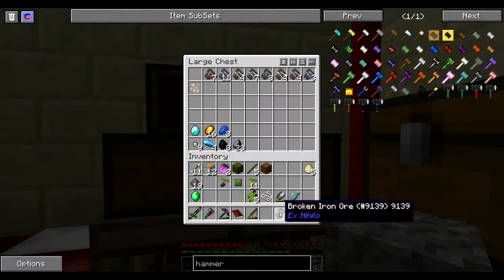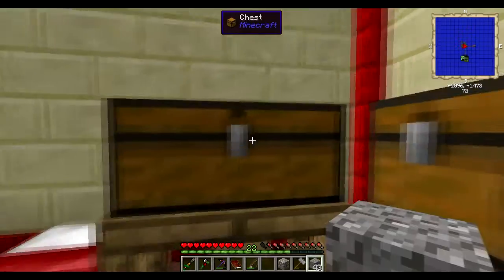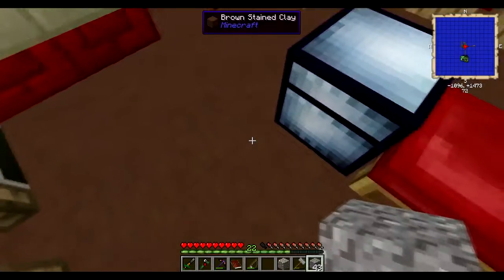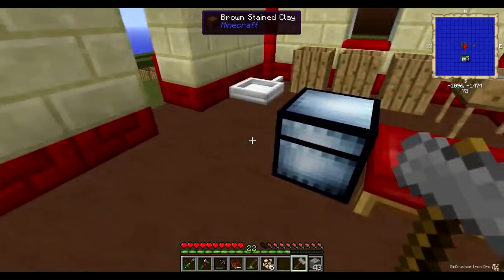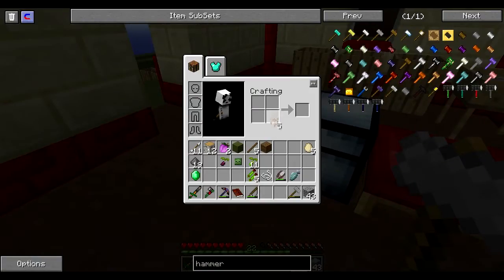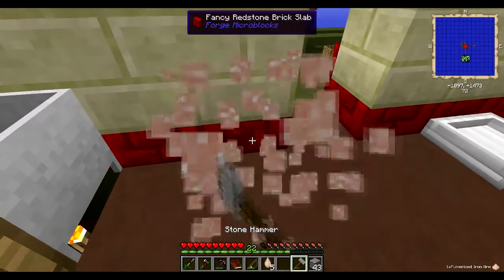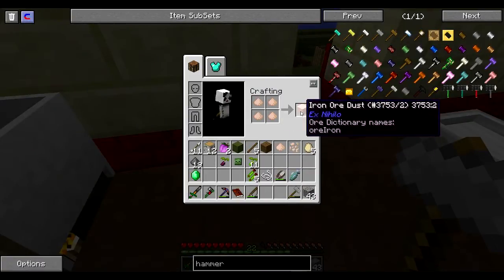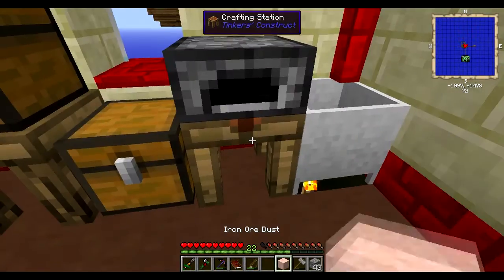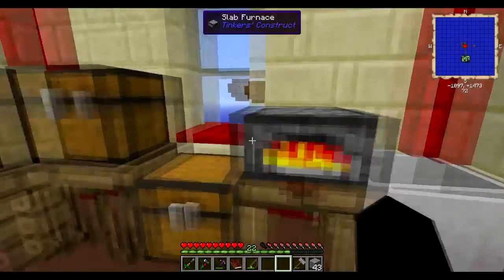What you do is you get four of these, you put them like that and you get an iron ore gravel, and then you put that down. And you use your stone hammer on that and then you get crushed iron ore, and then you do that and get iron ore sand. Then you put that down and do that again and you get pulverized iron ore, and then you get iron ore dust.